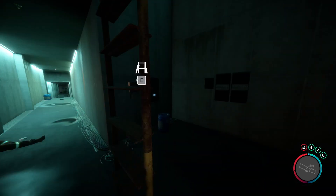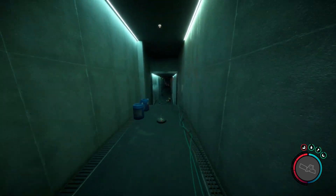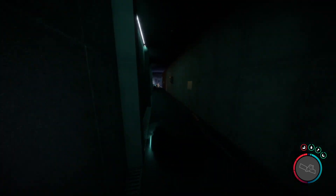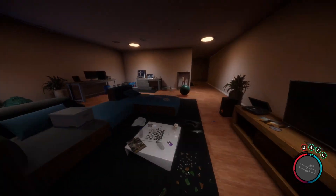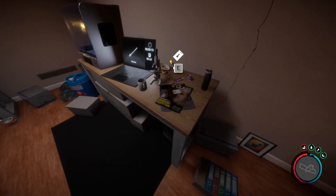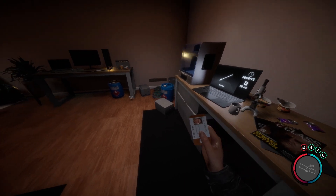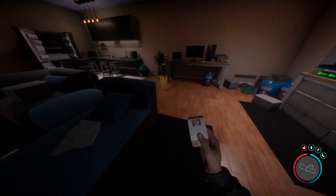Now you can of course loot up everything and I highly recommend you do that, so just take a look everywhere. At the first door over on your right you're actually going to be able to go inside of a room. It's this one right here, and over on the back table this is where you get the keycard. This is going to allow you to open a lot of the doors that are hidden in the underground, and you also have a 3D printer here.